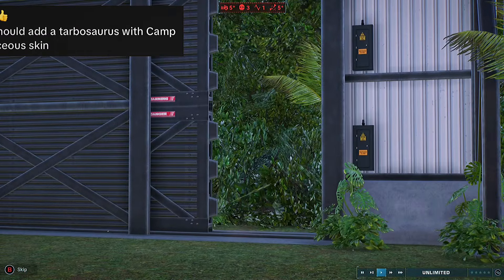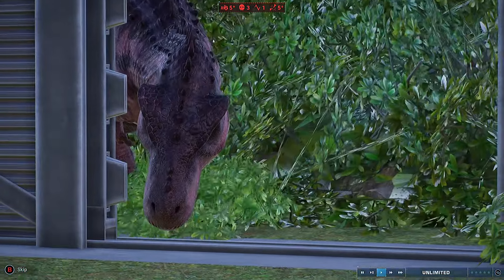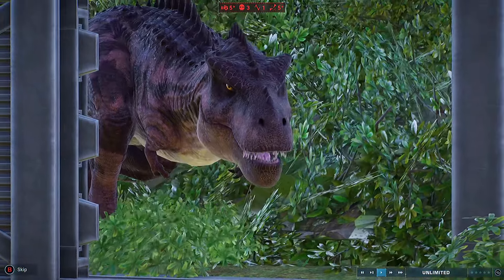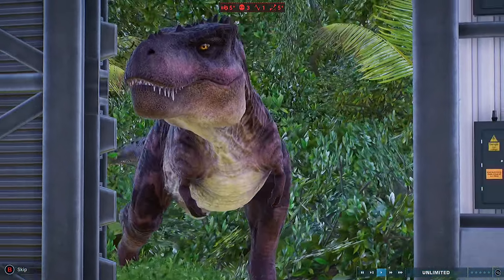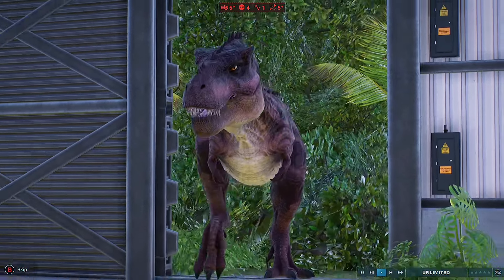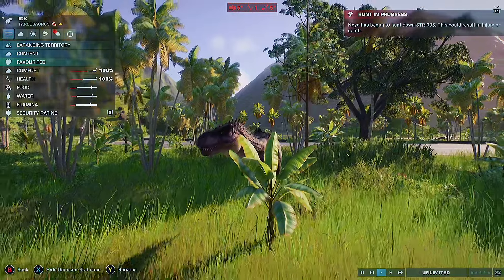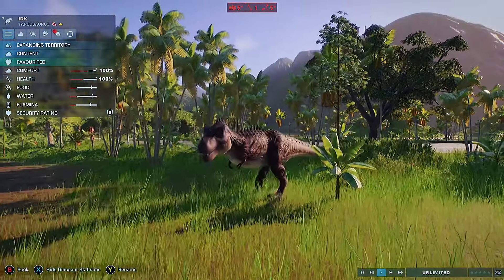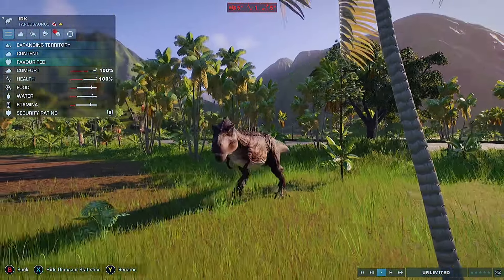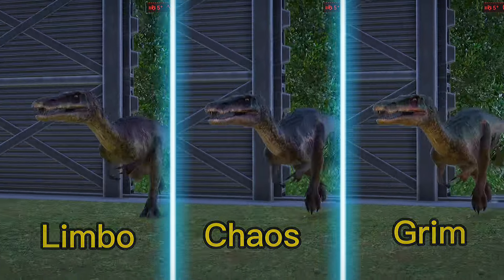I don't know who wanted a Tarbosaurus with the Camp Cretaceous skin, so here it is. I really love the leaving animation for this guy — you can hear that really low ticking sound, like he's making sure the area is safe to leave the hatchery. Basically this is a really chunky T-Rex with a load of spikes on it. I really do love the design of this and it looks great, sort of sticking around the airfield area.